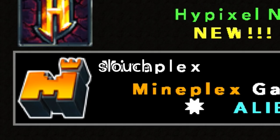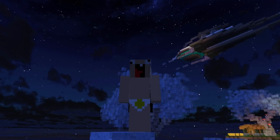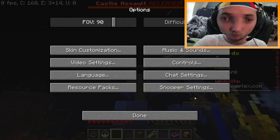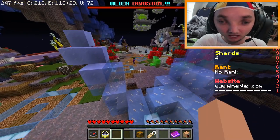Today we're gonna be playing on a server called Slouchplex. I've currently been debating what kind of texture pack I wanna play Minecraft with. As you guys can see here, I'm using the default texture pack. It looks pretty bad. What if I go into my resource pack settings? Look how much better it looks. It's just so much more authentic. It looks a lot more like the PS2 version. So I think I'm gonna play on this for a little bit.